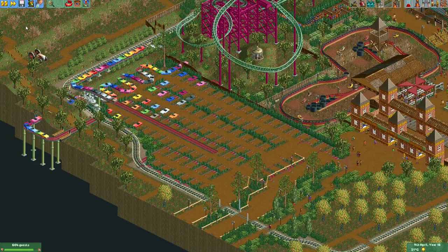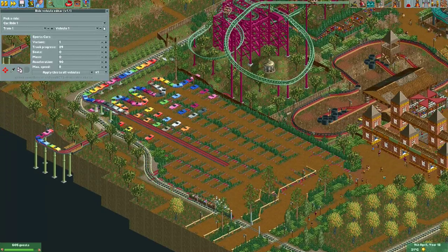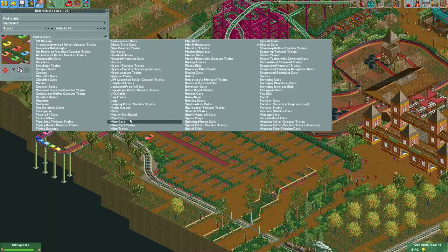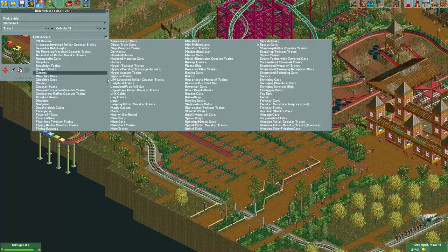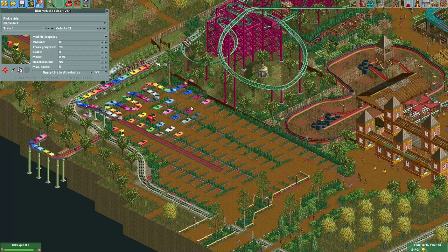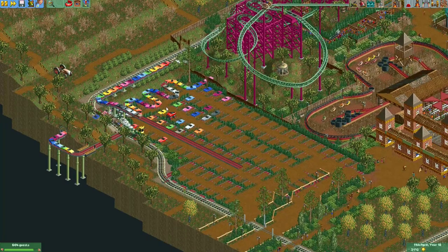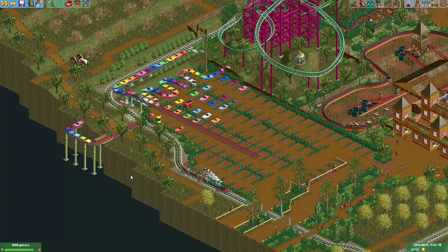That's how to quickly fill a parking lot. Something else I like to do is go into the Ride Vehicle Editor, select one of your cars, and change its vehicle type for some variety. For example, you could change one to a monster truck, a helicopter, a pickup truck, or a go-kart. It may be a bit silly to park a helicopter in a parking lot, but who cares! I hope this tutorial is useful for you and I'll see you in the next one.